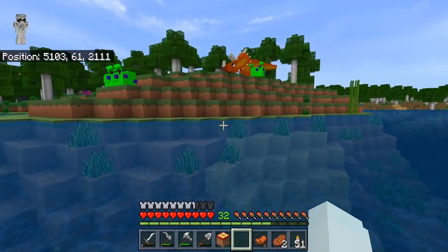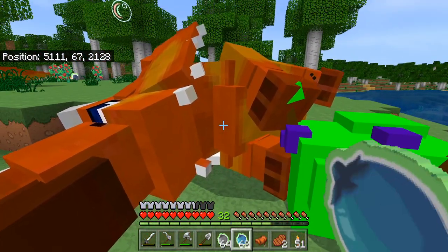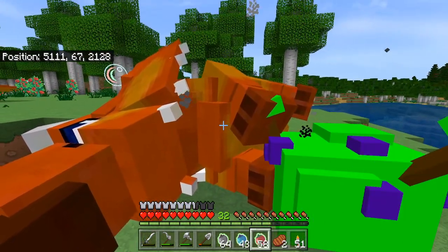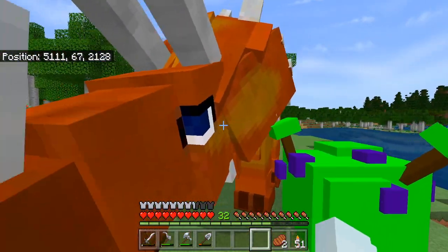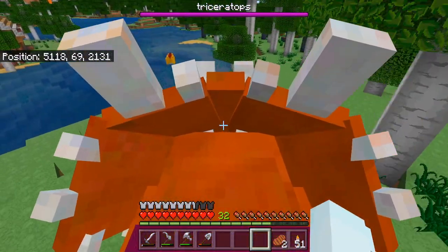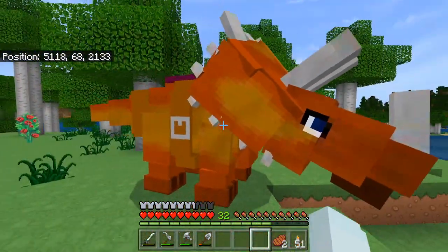Triceratops over there, you have been taunting me for at least a few days. So first I need to feed you one of these. And now the taming process begins. How many will it take? It is going to take a lot. Do you not like those blueberries? Maybe you like these red berries. Yes! We have a Triceratops! Now we're going to ride him, and now we are going to put on the saddle. Look at this - our very own Triceratops. He's so big, can't even get a good angle on him. Our first Triceratops.